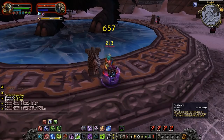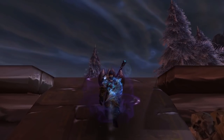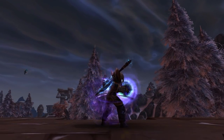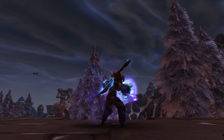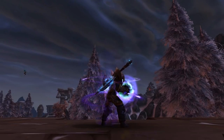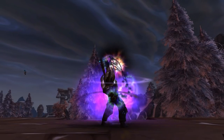Death Knights also have a nice convenience spell called Death Gate, which brings them back to Ebon Hold — the Death Knight area, similar to Moonglade — on a 1 minute cooldown. This spell can act like another Hearthstone, getting you back to town, very similar to the Druid's Teleport Moonglade spell.